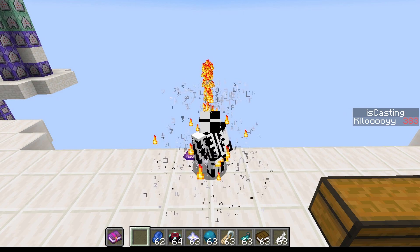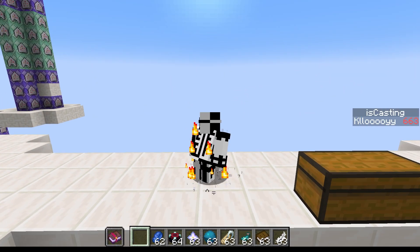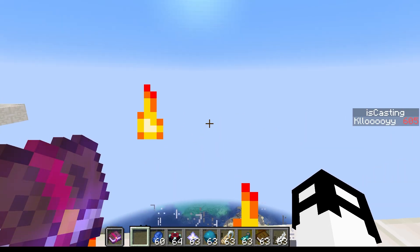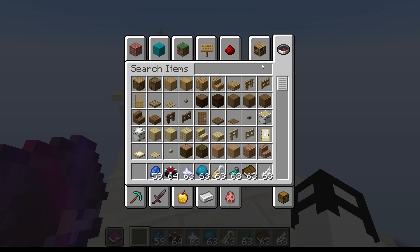A few things occur when casting: first we get a basic element — since we're using fire we get flames — and we also get enchantment symbols indicating the player is casting. There are three different rings: bottom, middle, and top. Then lastly, you cast — giving a better perspective of the fireball we're shooting.